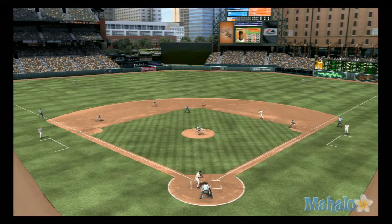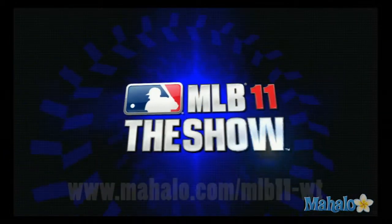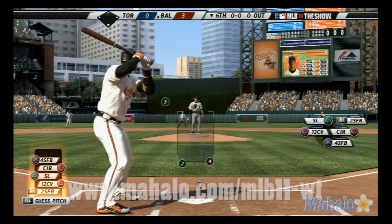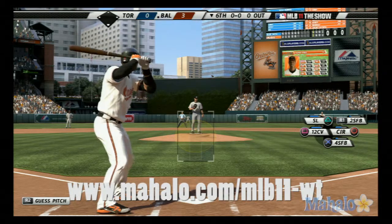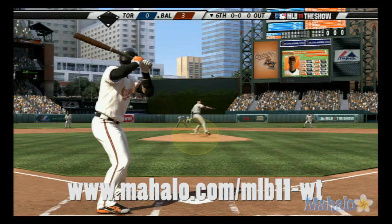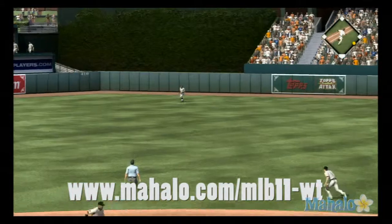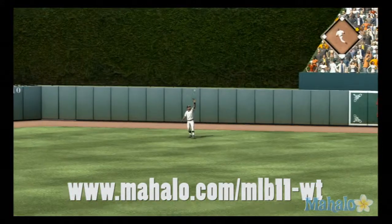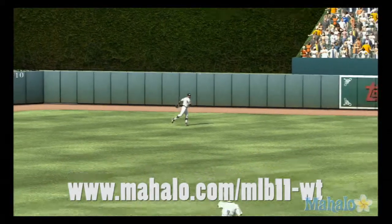We'll see Adam Jones when we come back — they lead it three to nothing. Adam Jones will stand in, but before he does, let's take you back to the very first inning. This was a two-run home run right out of the gate that really got these guys off to a fast start. He grooves the fastball and it's hit high and deep out to straightaway center field — Davis is there, and it's a one-pitch out to begin the home half of the sixth.